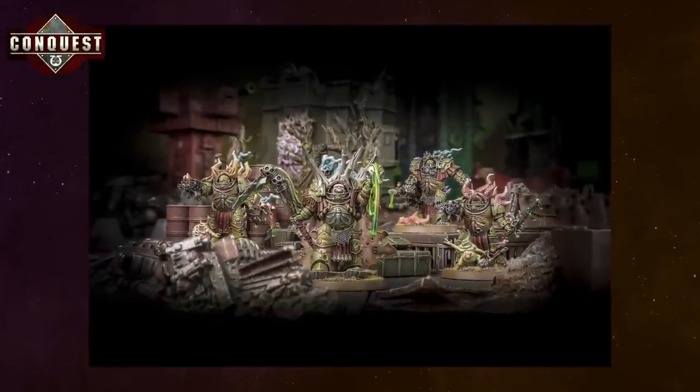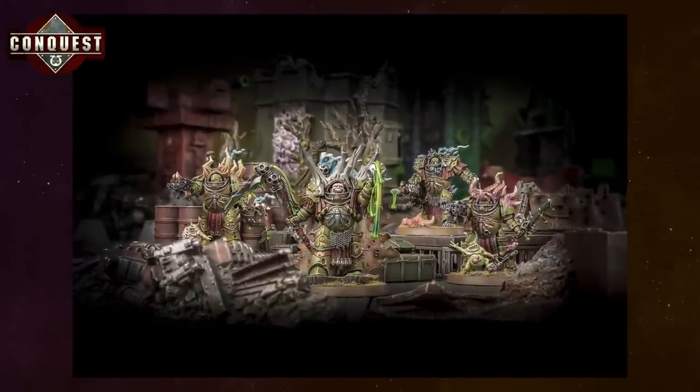Things are getting exciting and your next delivery will up the ante even more — with a new Death Guard hero and his powerful bodyguard, more Space Marine Reavers, another Munitorum armoured container, some Astro Granite texture paint so you can paint your model bases, plus a new brush. You'll also get a core rules sheet which expands on the rules you've learned and gathers them all in one place, and you'll start playing games on your new larger gaming mat. I can't wait — I'll see you then.